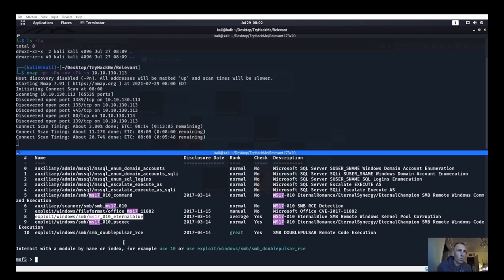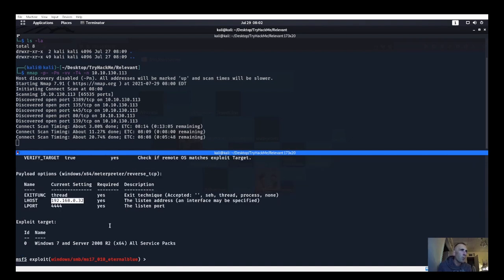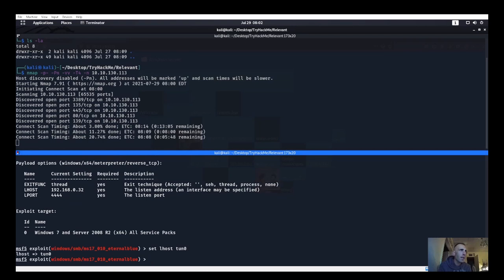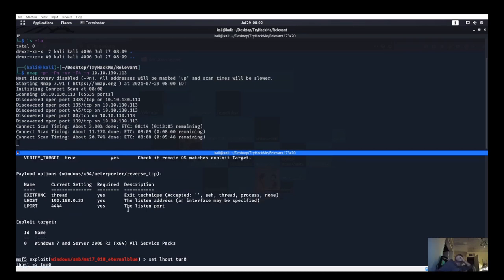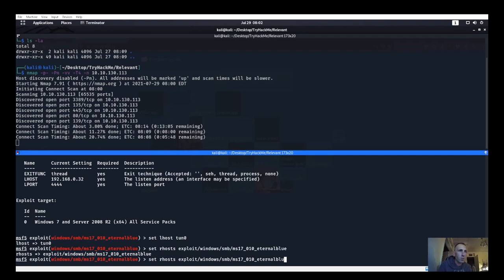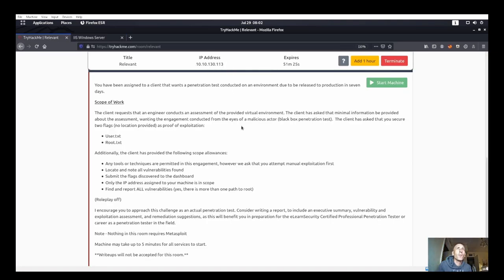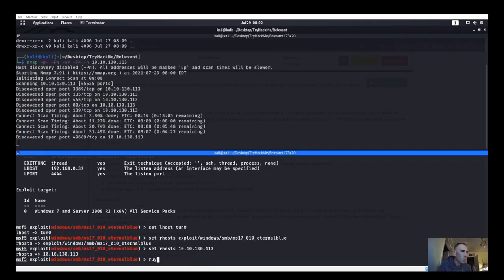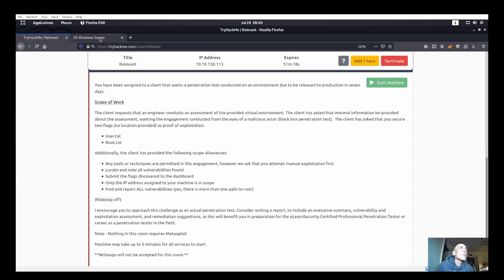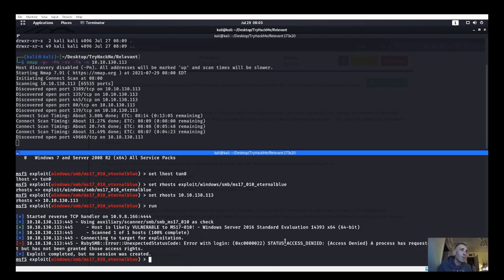We'll open msfconsole and search for ms17. We'll use EternalBlue and try that one first. Show options, set LHOST to tun0, keep LPORT as 4444, and set RHOSTS to the target IP — 10.10.130.113. We'll run this and see if it goes through. While that's running there are other things we can do as well.